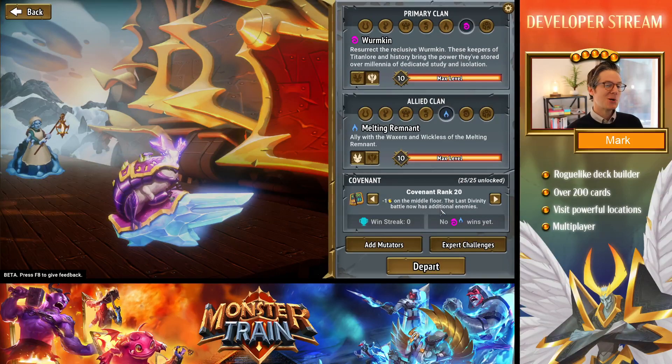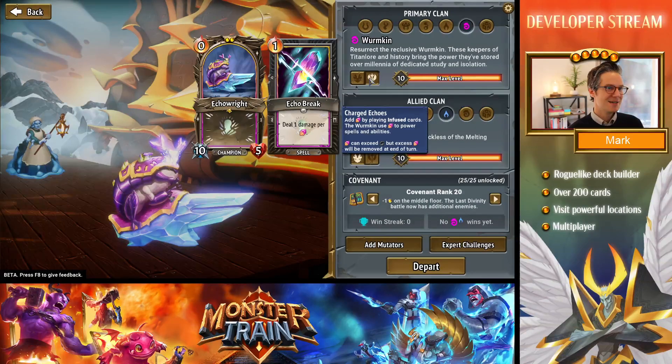Let's try to play at Covenant 20 so we can experience the impact of the new changes. We'll be going with the Echo Rite, whose starter card is Echo Break — deal one damage per charged Echo, which we gain by playing infused cards. If you're unfamiliar with the Wormkin, that's one of the key new elements of the clan. We'll see how that works in just a minute.